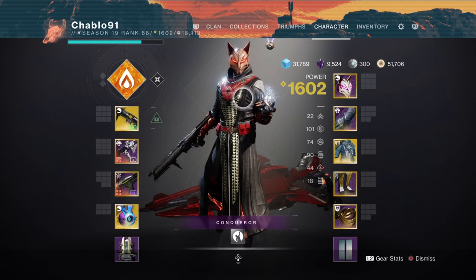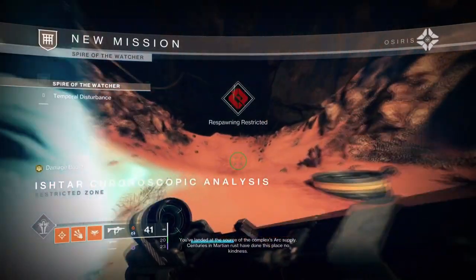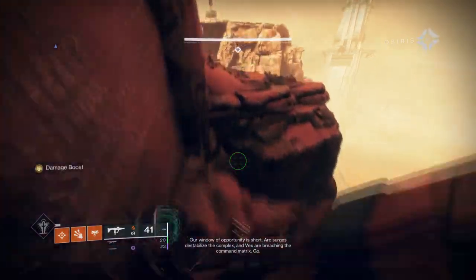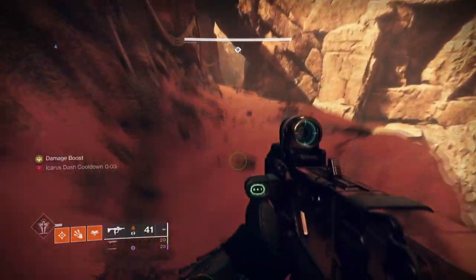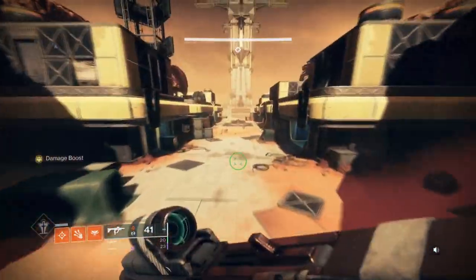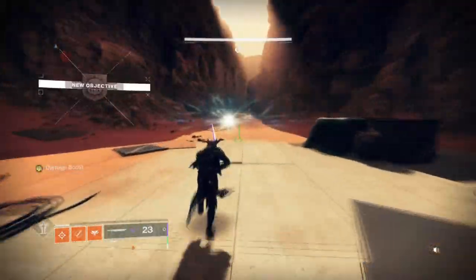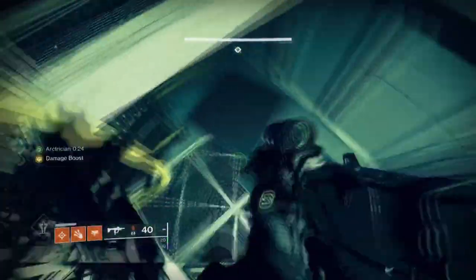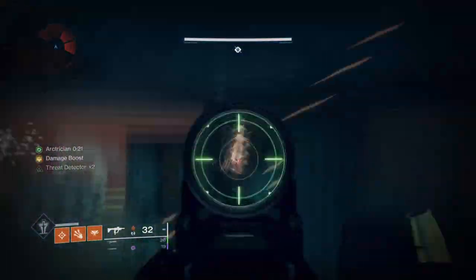Since we've done the Titan run already for the Solar flawless solo Watcher dungeon, a lot of people want to know strats for the Warlock — survivability, stuff like that. So this is what I ran on it and how I dealt with it. Not that I'm super experienced with this dungeon on a Warlock — I haven't done this dungeon much on a Warlock at all. But I do know enough to aid somebody through it, because I know there's a lot of Warlock PVE mains.